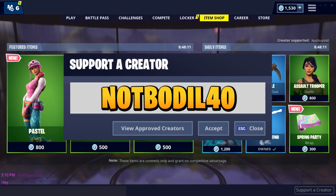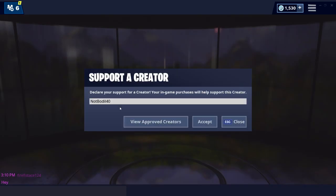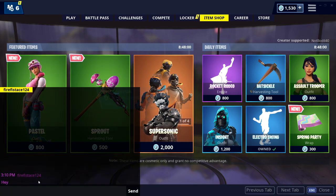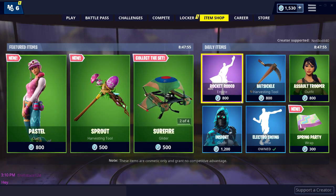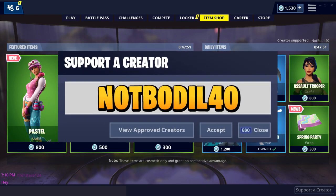Make sure to use code notboreal40 on the item shop by clicking Support the Creator in the bottom right, writing notboreal40 and hitting accept. If you want to use my support the creator code — I'm sometimes adding some of my fans and it also helps support my channel. So thanks so much for using code notboreal40 on the item shop.